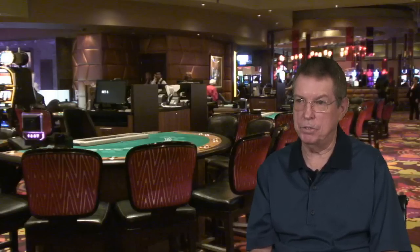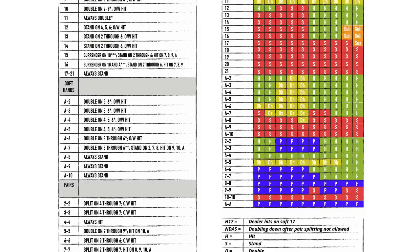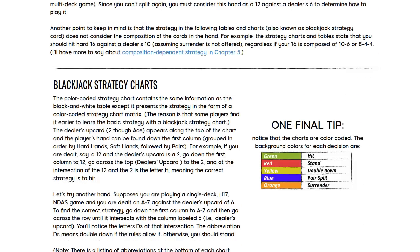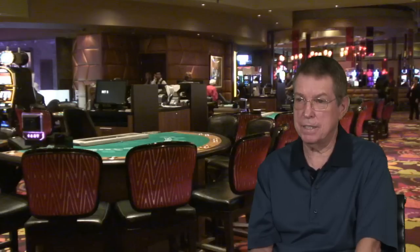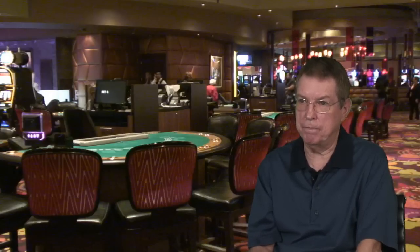If you know you're going to play a double deck game, use the double deck basic strategy for that particular set of rules. The same applies to a six deck game. You can find colored, coded charts and tables listing all basic strategy for any set of rules in chapter three of the Ultimate Guide to Blackjack. Even with basic strategy, you still face a negative expectation — about a half a percent of everything you bet.